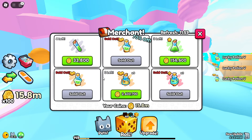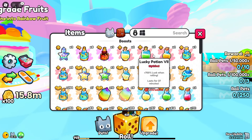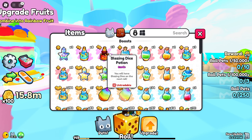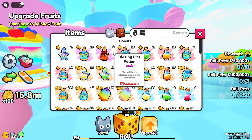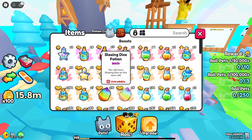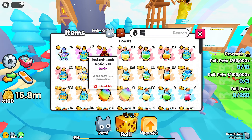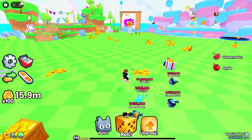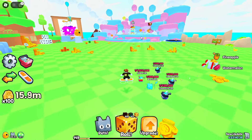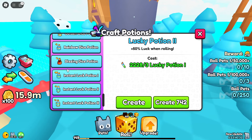I already have more than enough golden dice potions so there's not much else I want to buy. Wait — apparently I got three blazing dice potions, not entirely sure where from. If I can get just three more of those I might be able to pair them with the instant luck three potions for max luck. I wonder if you can craft them — and yes you can!